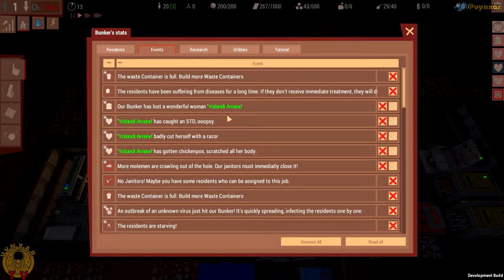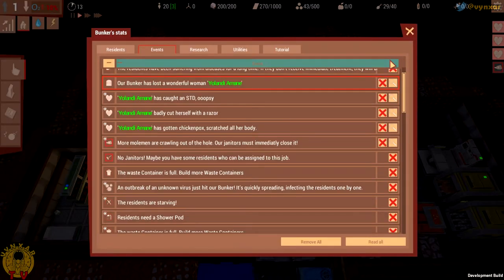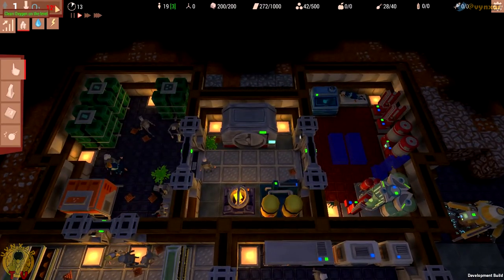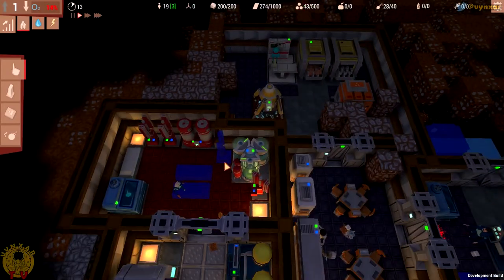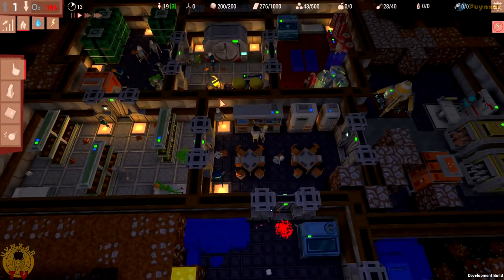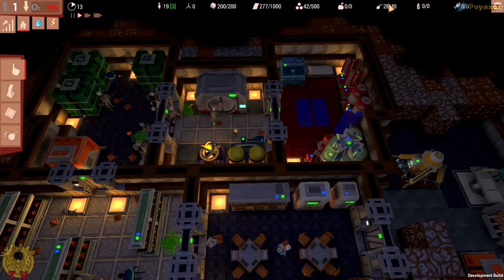We are in trouble — but look, the oxygen is going back. Why is that? Why do we have oxygen back since I didn't build this thing? Maybe we will lose somebody. Yes — we lose somebody. It's going to save us in a way, which is not really a good thing. But those are starving again — we do have food though.